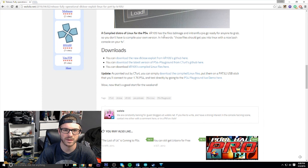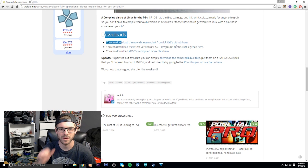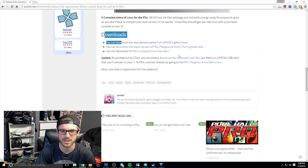There's the readme, and it has a compiled distro of Linux for the PS4. KR105 has the files — bz image and initramfs — ready for anyone to grab, so you don't have to compile your own version. In his words, those files should get you into Linux with a nice bash console on your TV. It has downloads so you can download the exploit and the latest version of PS4 Playground from c_turd's GitHub.